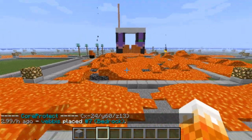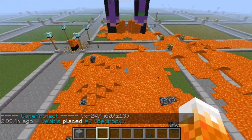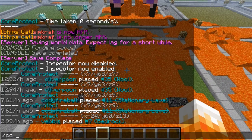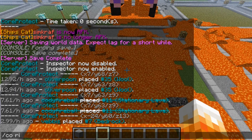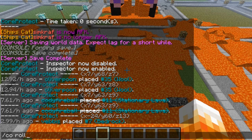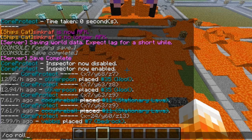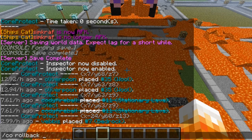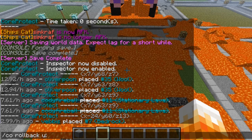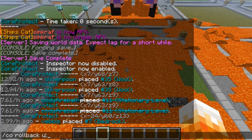We're going to get rid of all this in one go now by doing something like a hundred block radius. Here we go — CO rollback. This is CoreProtect by the way, CO is short for CoreProtect. So you go CO rollback, and if you know the user just put the user's name, but you can also just do it by time, and then radius. I'm going to do it by user to see the people that did it.